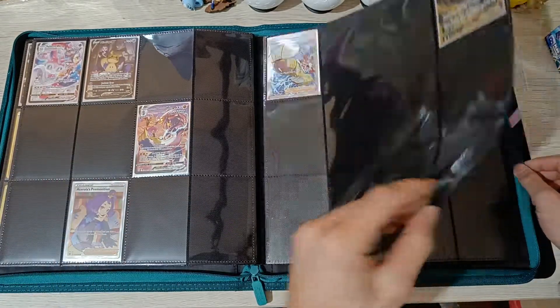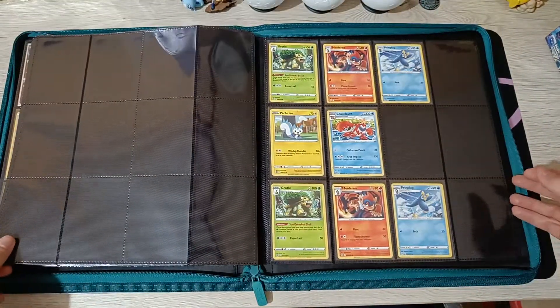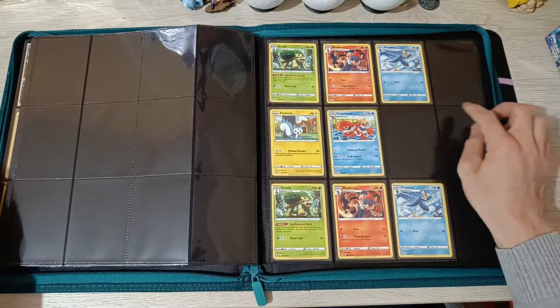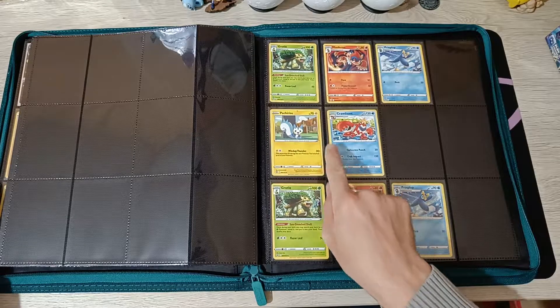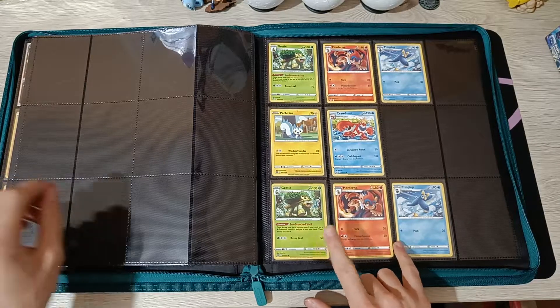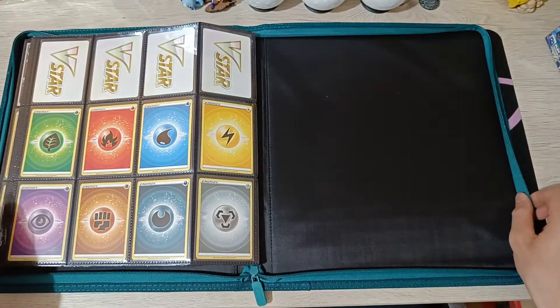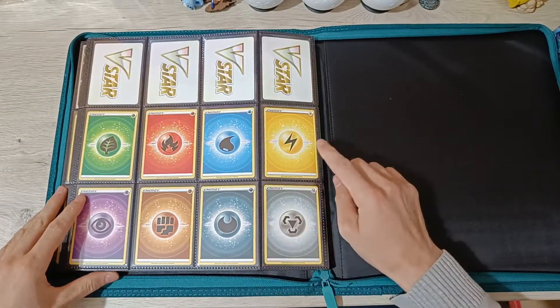At the end I put these because I pulled them back-to-back in a booster pack, which was quite funny. And these cards I just put in there because they have a blue smudge on them. I managed to pull these back-to-back as well in another booster pack. And the last page I put the energies, because these are the new energies from this set.